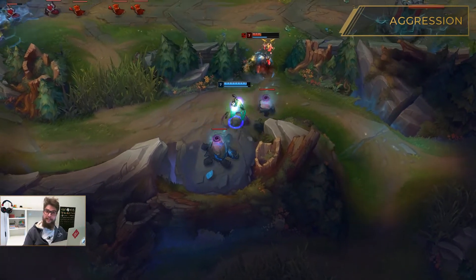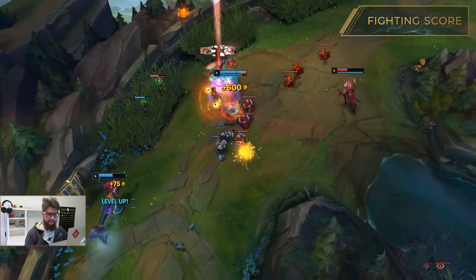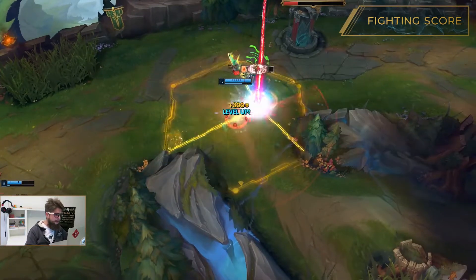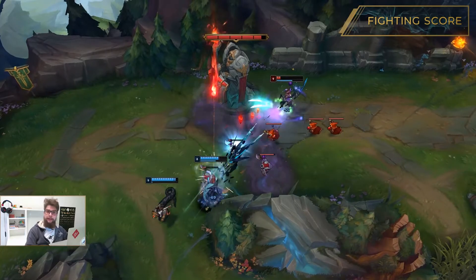The next here is fighting score, and it basically tells you how efficient you are in teamfights. When calculating it, we take into account how efficiently you convert your gold into damage or healing, how much damage you dish out before going down, how much damage you mitigate, and how effective your crowd control is.